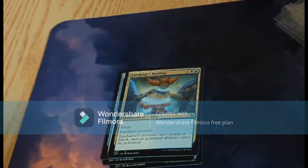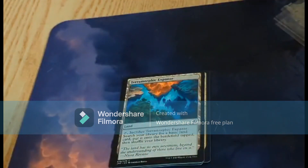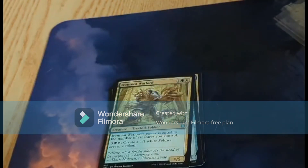Chromatic Expanse, which I think has a really beautiful land graphic. Augur Spree. Alloy Myr. Iron Root Warlord. Raging Regisaur. Mirrodin's Core.